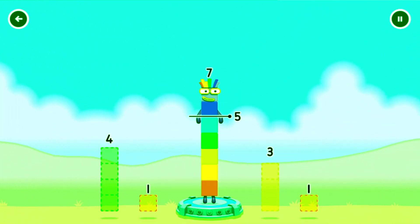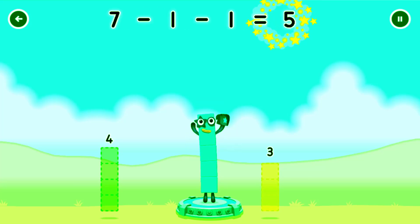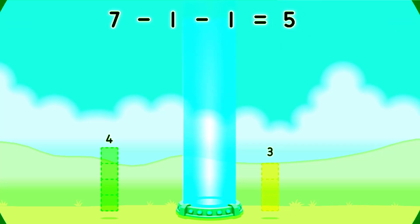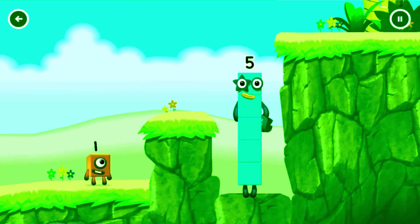Take number blocks away from seven to leave five. Three, three. Try a smaller number. Three. Try a smaller number. One, one. You cracked it! Seven minus one minus one equals five. Five! Yes, you got it!